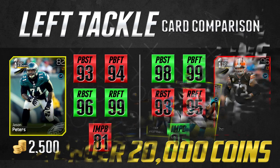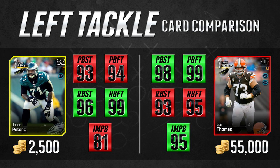Let's start off with the left tackle comparison. The cards I'm talking about are the left tackle Jason Peters Road to the Playoffs card and the left tackle Joe Thomas Road to the Playoffs Elite card. Comparing pass block, run block, and impact block stats, Jason Peters is actually a significantly better run blocker than Joe Thomas. While Joe Thomas is a better pass blocker, it's not by much. The big difference is impact block — a 14-point lead for Joe Thomas over Jason Peters.